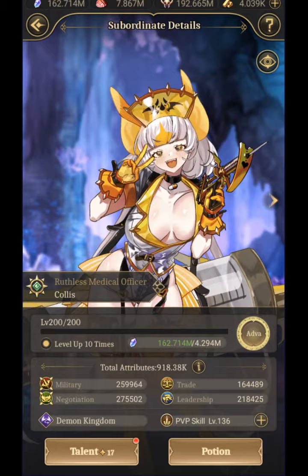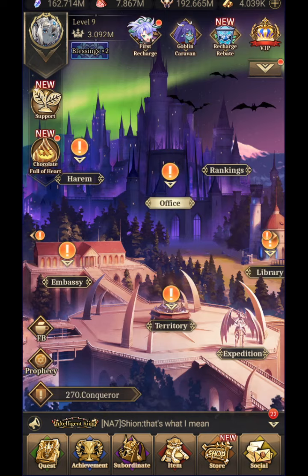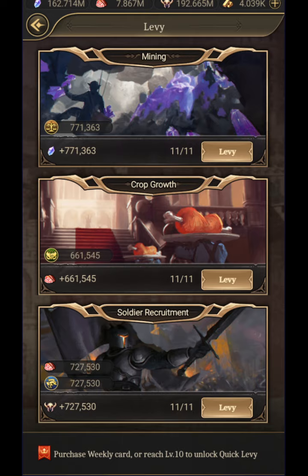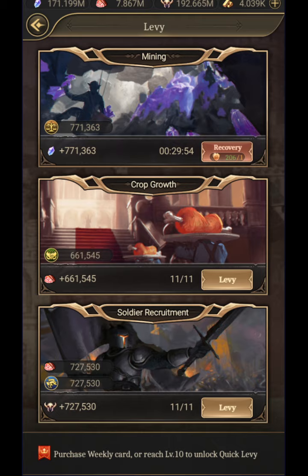You go to your office, and your levy is where you collect crystals. This number starts a little lower than 11 and quickly regenerates — I think you start out at like 7 or 8. You click on this and we may even get a proc. As you can see, I have 206 recovery things, so I can recover 206 times, and that applies to all of these levies.